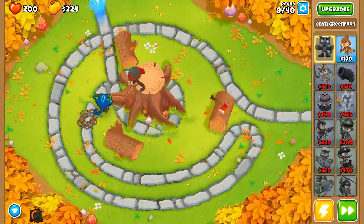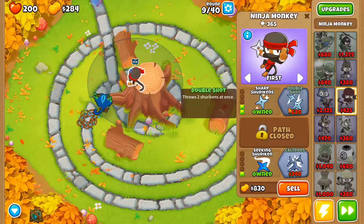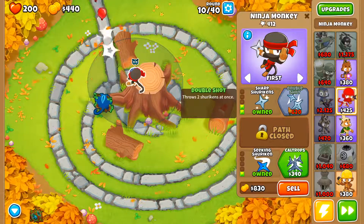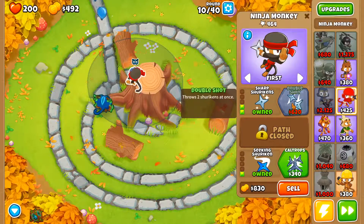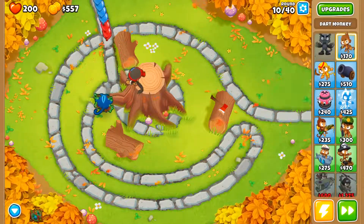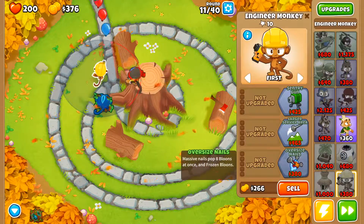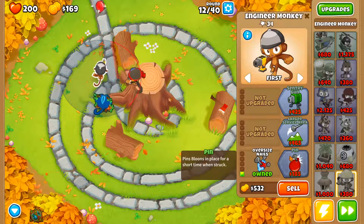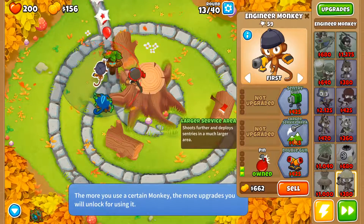I already have Oban. I'll get double shot here. I had a problem with the SRAMs on round 98 — I got a bunch of juggernauts but that didn't really help. So when I'm doing these easy tracks, I could just be getting upgrade points for all the things that I want, like engineer. So why don't I just use engineer? Pin's pretty good, honestly, because it just sticks them in place.